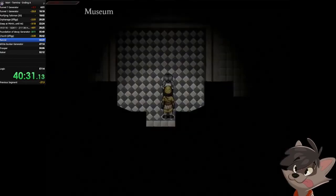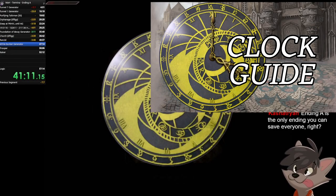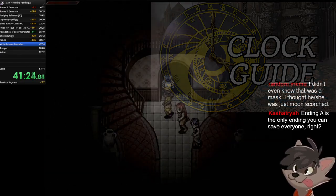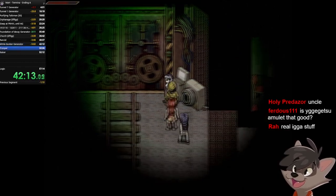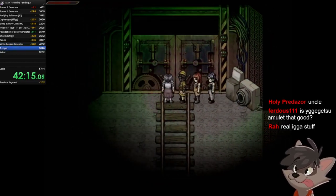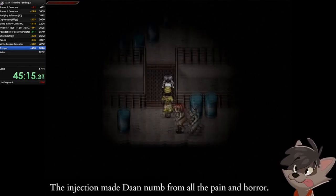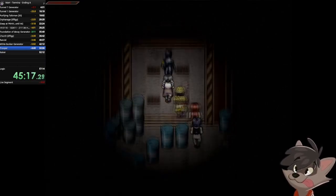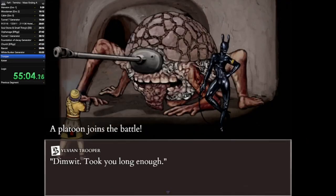Once in the museum, do the puzzle — I made a video on that if you're having trouble. Once you finish, go inside, activate the generator that connects every single one you've pressed, and you should be locked in for the rest of your playthrough. In here, we need to fight three bosses at once. The first is the Sylvan Trooper and the Platoon, which is a very difficult boss.